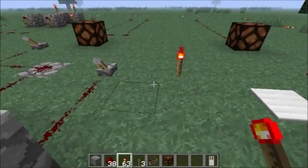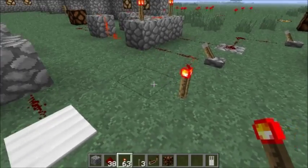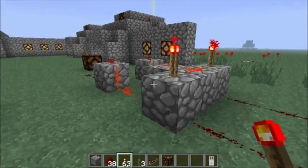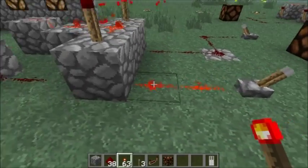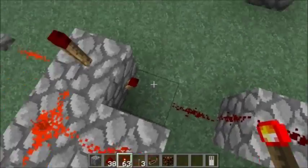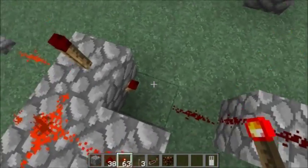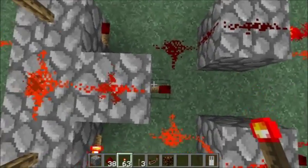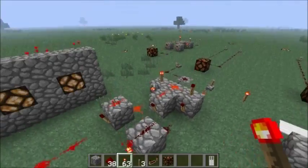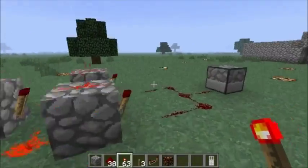Why does this work? All redstone torches are on by default, and the only way to turn one off is to give it another signal. In this case the switch gives a signal, so the torch goes off. That wire is now off because it has no energy. That key torch creates the shortcut that makes this double-switch machine function — the key is in that torch.